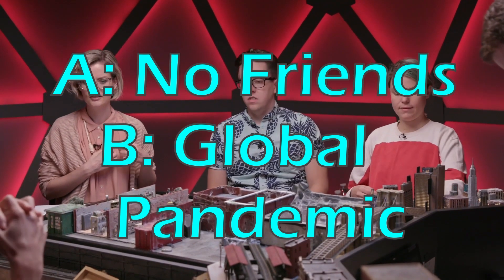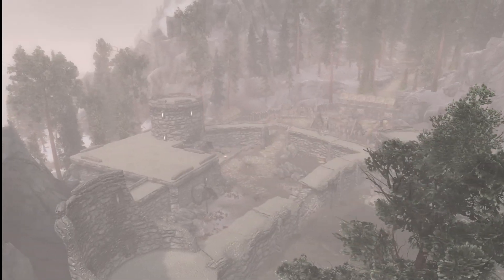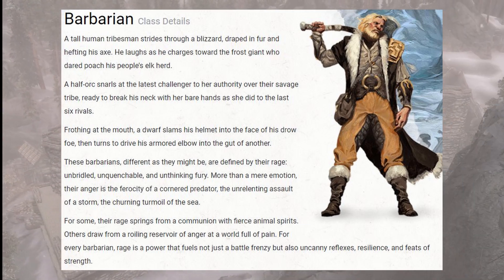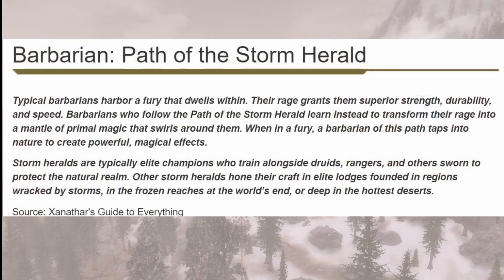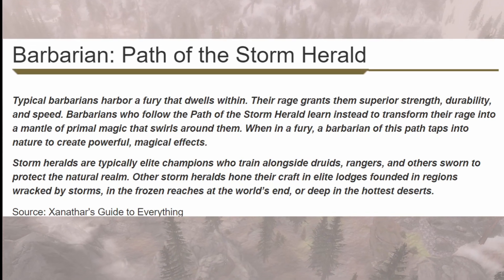However, what I can try and do is make D&D classes inside of Skyrim. I made the Storm Herald Barbarian. Barbarian is one of the classes that can be played in D&D — it's a high health and strength warrior that can enter a rage to increase damage and resistances. Storm Herald is one of the many subclasses for Barbarians, and adds elemental magic to the Barbarian, which is released when they go into a rage.